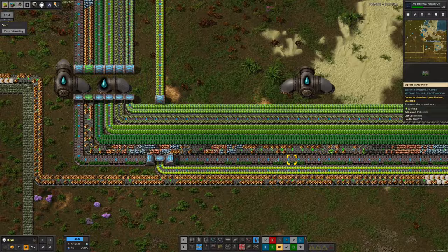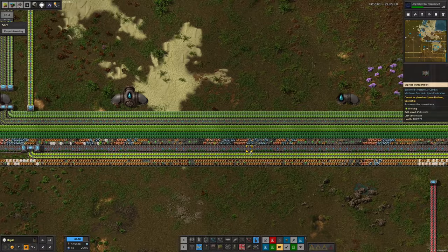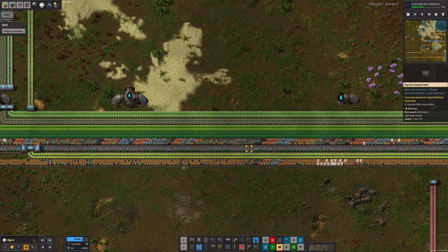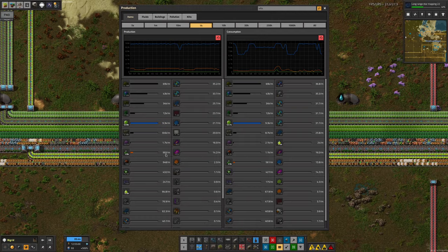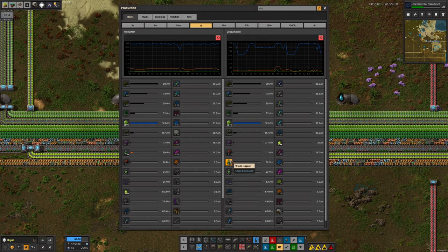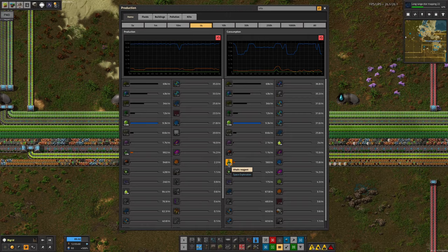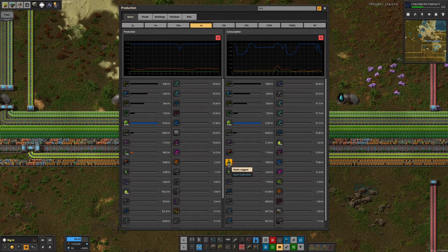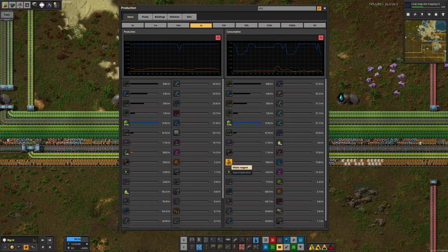The Vitalik Reagent is coming through and being supplied at a rate, but I'm not convinced that rate is fast enough. This seems to be a thankless task — no matter how much it gets upgraded and built up, we're eating it up as fast as it's being made. That said, on the graph over the last hour we made 59,000 Vitalik Reagents and only used 33,000, so maybe we're just filling up buffers. A lot of the Vitalik Reagent production is going straight into module production, so it's pretty much a Sisyphean task — if he makes it faster, we'll use it faster.